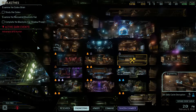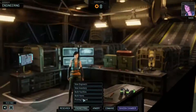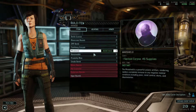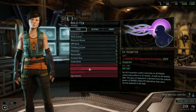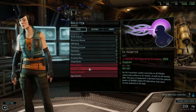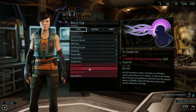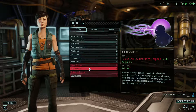XCOM 2. Hey everybody, StubbyOn4n9 bringing you some more XCOM 2. Now we're about to go on a retaliation mission, but I thought I need to show you guys something else that I think came along in the latest upgrade. What is this? The ScyTransmitter. The ScyTransmitter confers immunity to all Sionic related status effects to its wearer as well as all nearby allies. This piece of equipment is derived from the Sionic powers of ADVENT's latest Scy operatives that were recently deployed to the field.